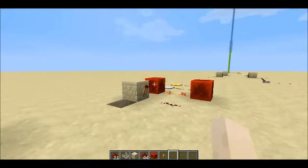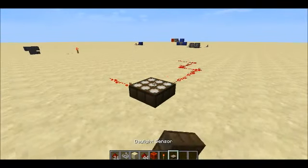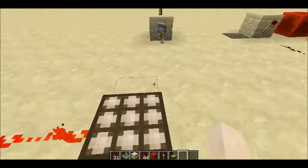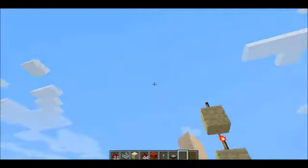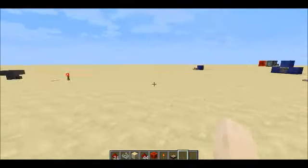Certain things like buttons can only be placed on blocks. These are daylight sensors. What they do is they detect daylight — they detect the sun, and the brighter it is outside, the longer a signal it sends.